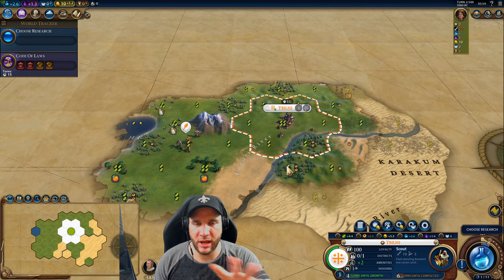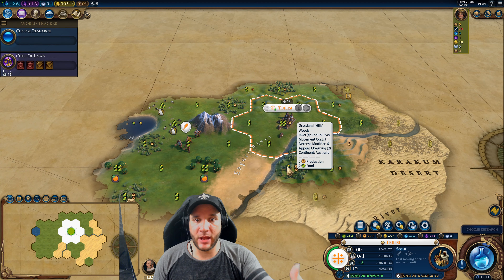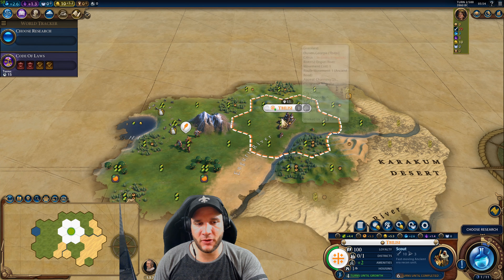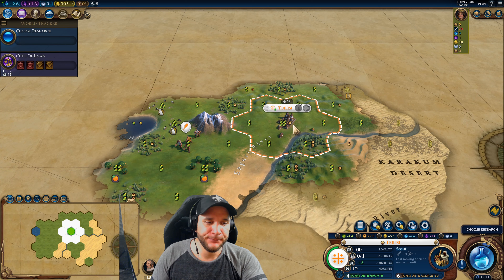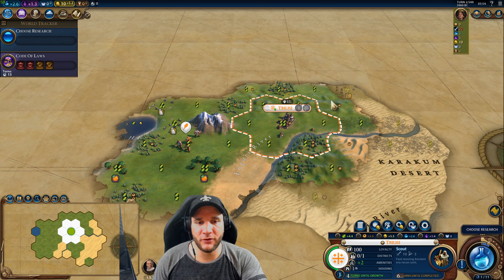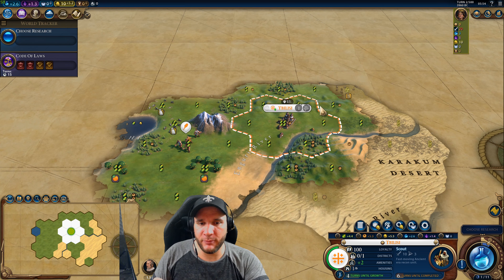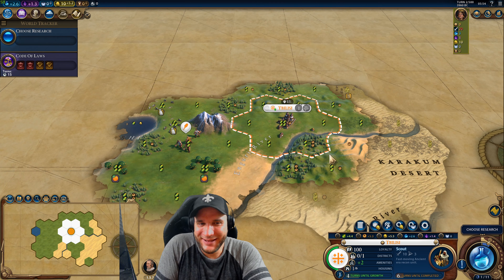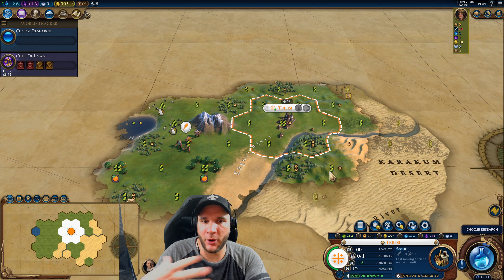We're not doing every single turn — I'm skipping through and only focusing on the stuff about how to survive on Deity difficulty. Turn two, I settled on the citrus: that gives us the luxury right away, a four-food base in our city so we'll grow very fast, and as soon as we meet a civilization we can immediately trade it for gold. I am still going to open greedy — that's how I play on Deity and I'm comfortable with it.